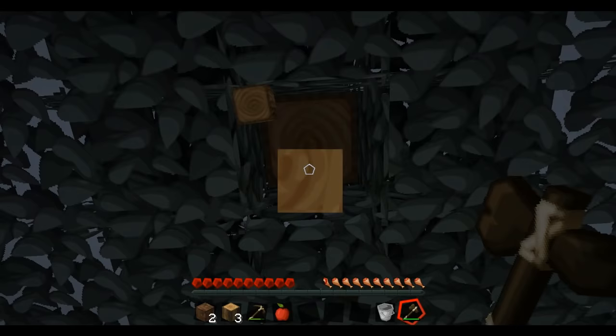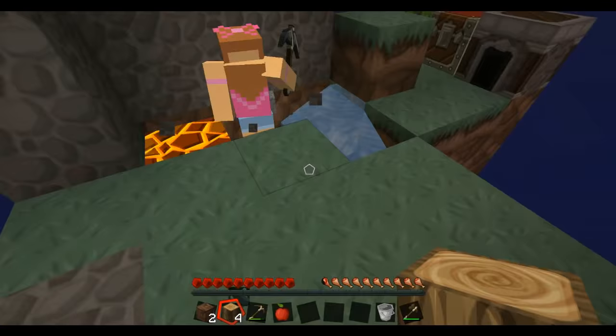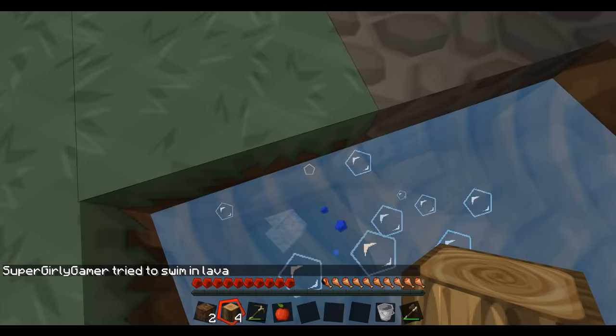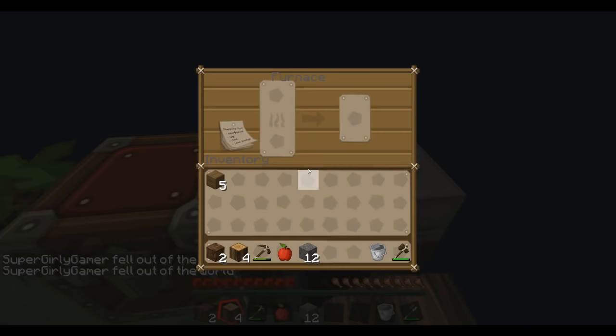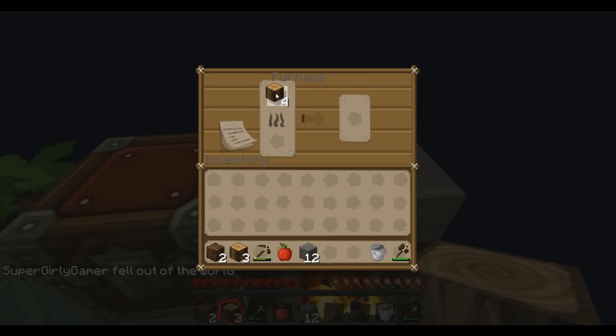I'm just going to try to gather some stuff. It's getting dark — I could probably make us some torches. Oh no, I just jumped in the fire. Oh you're dead? I lost all the cobblestone! No — it's right here. You're doing a really bad job. Oh I'm soaring through the sky — I forgot about the spawn problem. We just keep falling through the sky, we won't spawn on the island. A bed would be super useful.